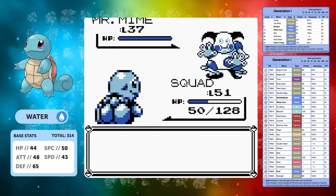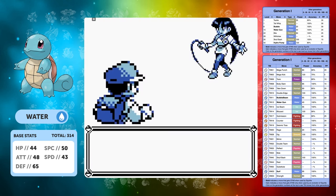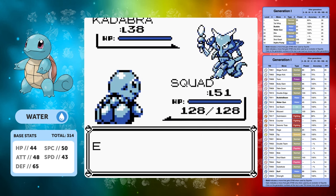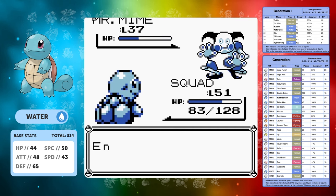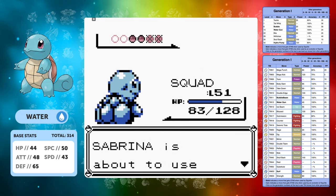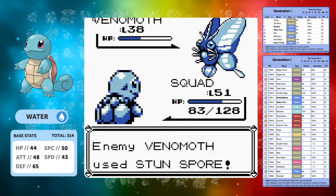Squirtle is really letting me down because I used to do solo runs with Squirtle when I was a kid, but I would evolve into Blastoise so I never actually went through with just a Squirtle before - it's the very first time I've ever done this. I'm starting to realize that younger me was a lot more intelligent by evolving it. Squirtle right now is performing worse than both Bulbasaur and Charmander at this point in the game, especially in terms of levels.